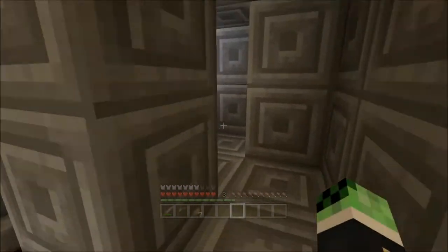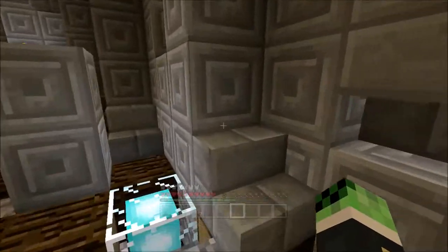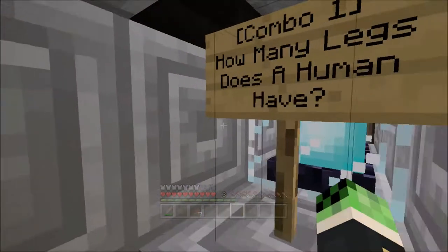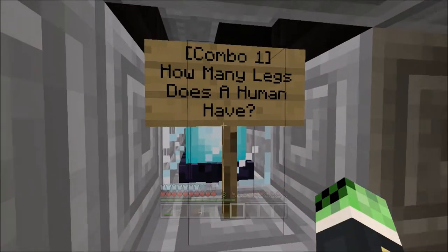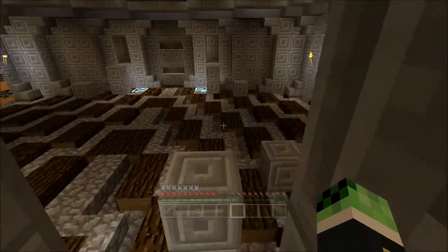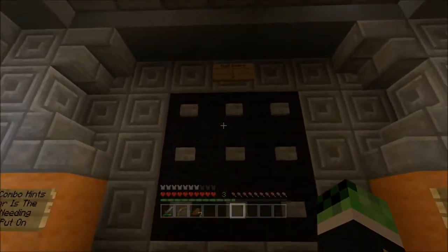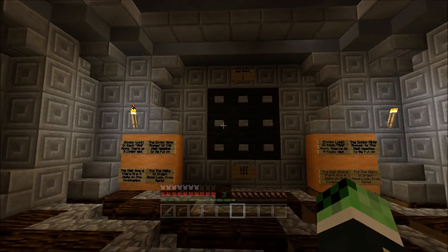Let's try and do them in order - that'll help. Combo two - where's one? Why do you have to be so complicated? Okay, number one: how many legs does a human have? Everybody knows that a human has one leg - duh. Okay no, it's two. So two.